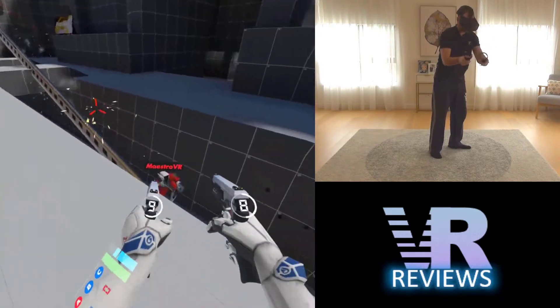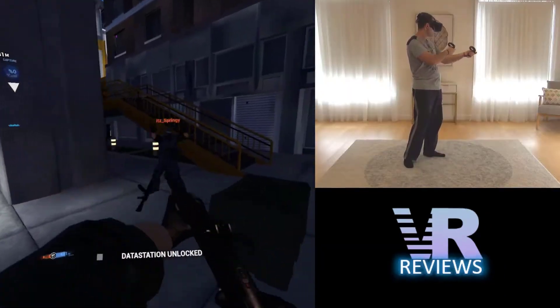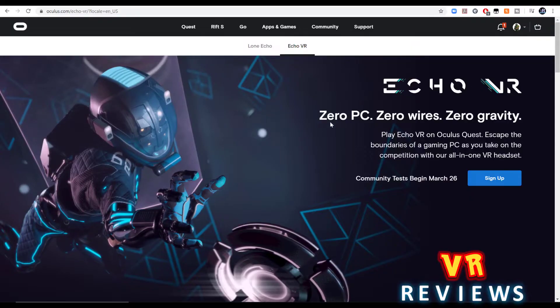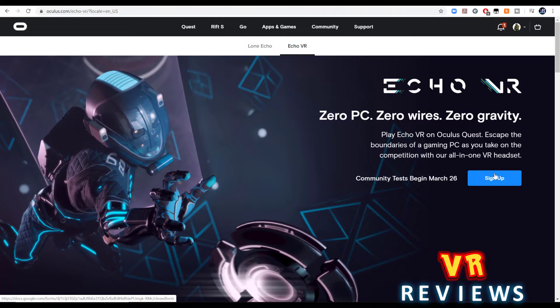In past Quest Digest episodes I brought you a bunch of different alphas and betas for you to test out and play, and I'm bringing you another one. This is Echo VR. You can sign up — I will leave the link to the website in the description below.